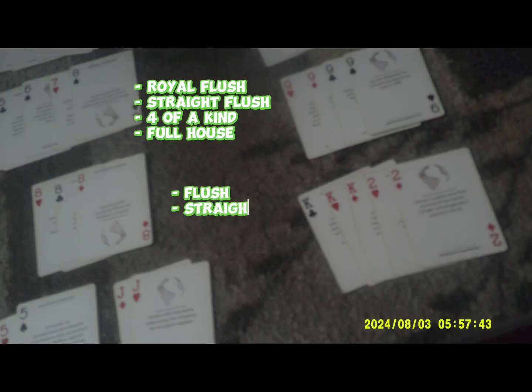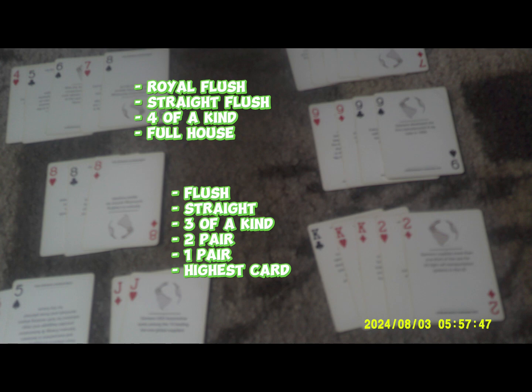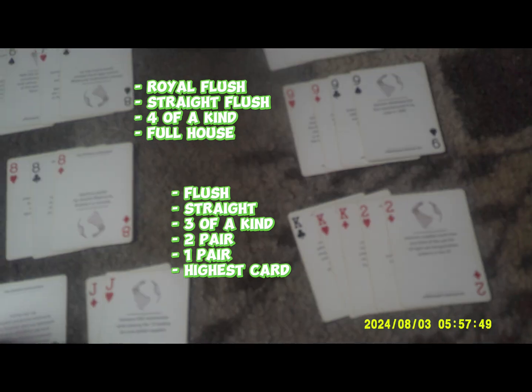So the order from best to worst is: royal flush, straight flush, four of a kind, full house, flush, straight, three of a kind, two pair, one pair, and then your highest card.